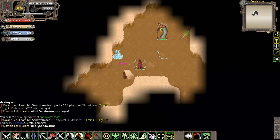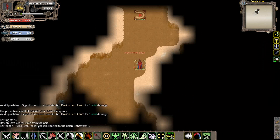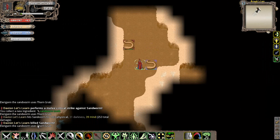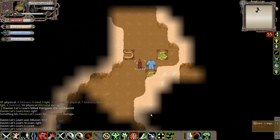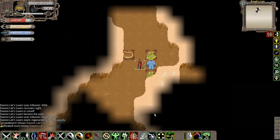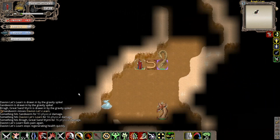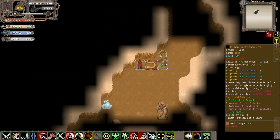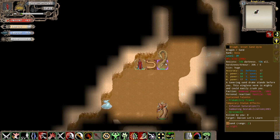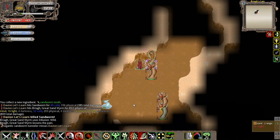Right now we're in Bragg's Lair, and as you can tell, it's a sandworm-themed type of lair. Unlike the sandworm tunnels, this one has a little bit of something different about it. Apparently here's the boss - Bragg, the Great Sandworm. He's basically a towering sand drake, basically a sandworm - not like the regular little drake guys, he's actually a real one for comparison.